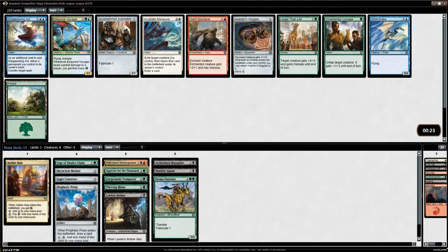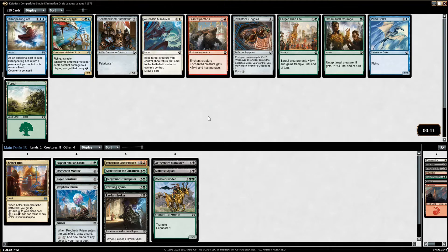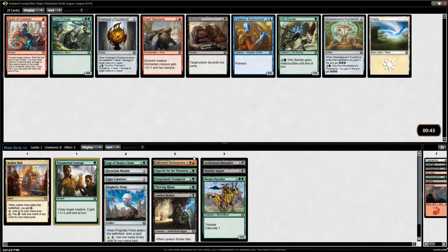We have Imperial Voyager and not a lot else. I could take Ornamental Courage — it's a decent combat trick, not amazing but acceptable. I don't think I can play an Imperial Voyager; we're just not really that deck. I can't use energy for anything useful — I have ways to get energy, but no way to sink energy into something. I don't have Dynavolt Tower, no Whirler Virtuoso or anything like that. I have one Thriving Rhino as our way to use energy currently.